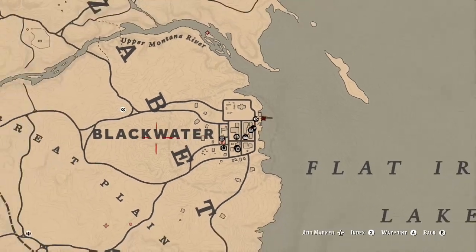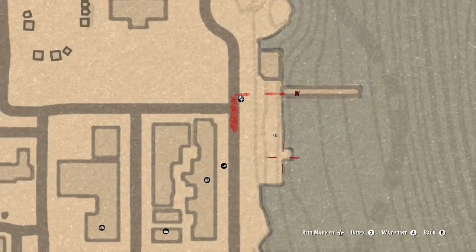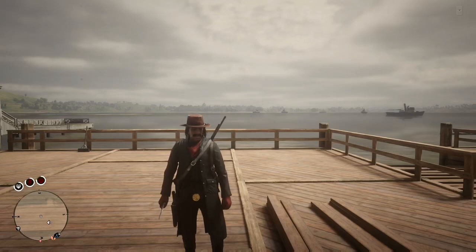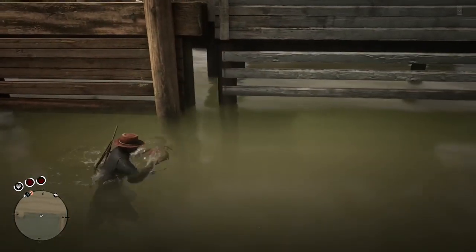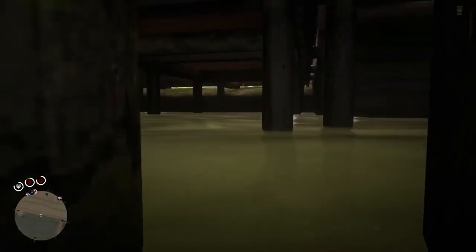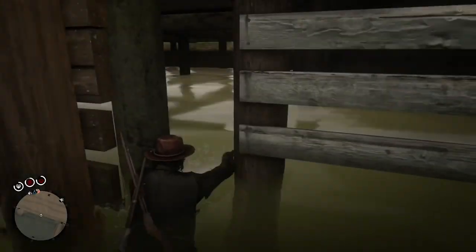So the location you want to be at to do this XP glitch is in Blackwater. It's in the docks of Blackwater, so just make sure you're at the same location that I'm at shown on the map. Once you get to the docks in Blackwater, just go ahead and jump in the water. Then when you jump in the water, go ahead and swim. You're going to see a little break in the dock. Go ahead and swim towards that break in the dock. It's not going to let you through, but what you want to do to get inside there is keep swimming towards that break in the dock.